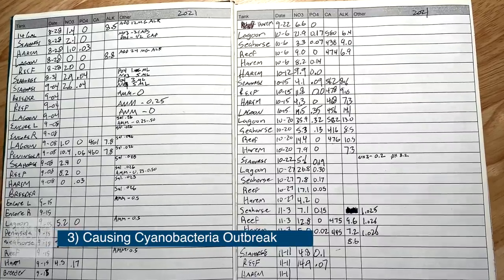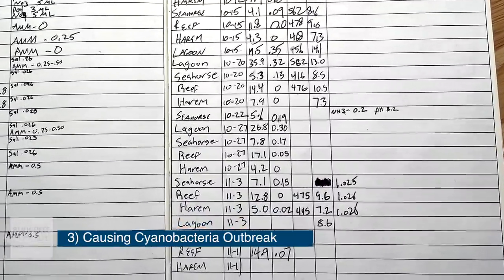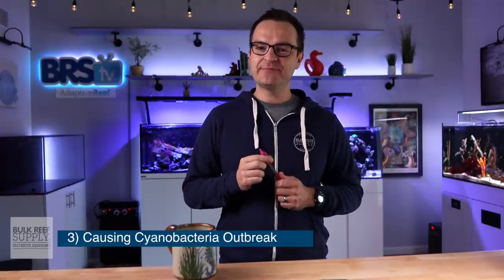With any new tank, you're really walking a tight rope between too few nutrients, which can cause a cyanobacteria outbreak, and too many nutrients, which can lead to green hair algae. It's a fine line to tread, but if you test frequently, you'll be able to get on top of the problems before they spiral out of control.